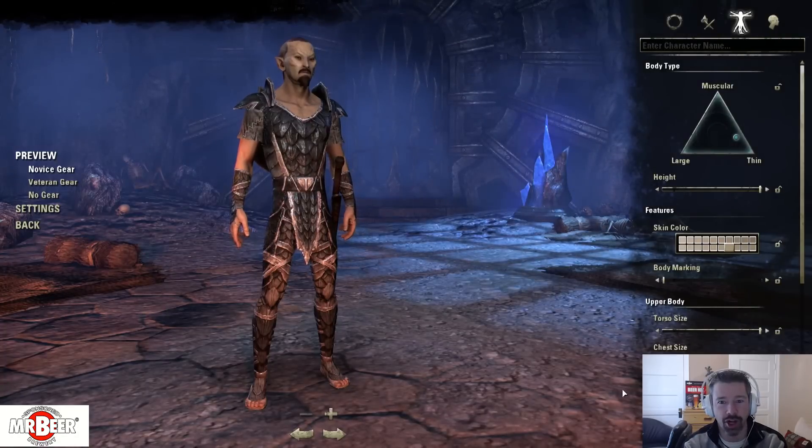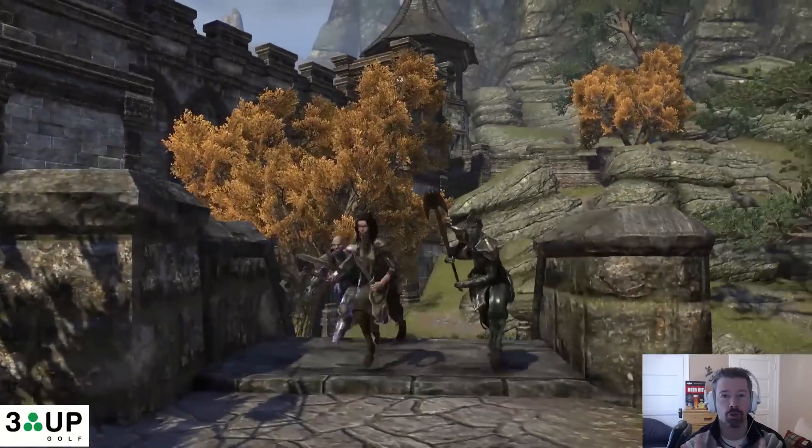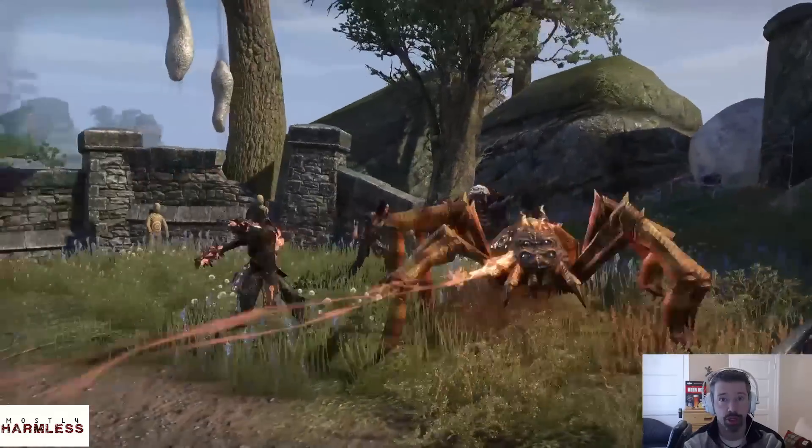Hi, this is Rook with Mostly Harmless. There's an easy trick so you can level two weapon skills almost right away. Use your starter weapon, get it to rank two, pick up a skill for that weapon and put it on your bar.